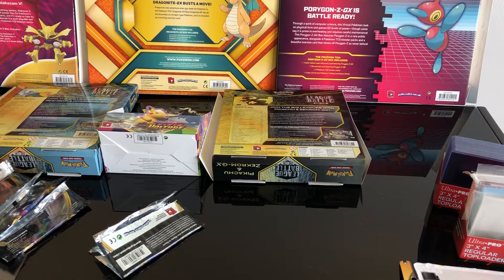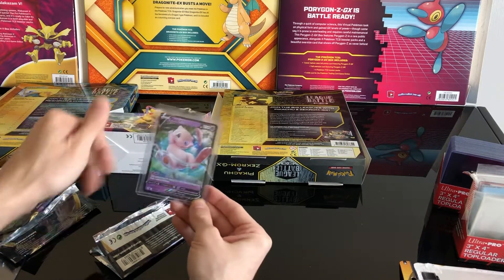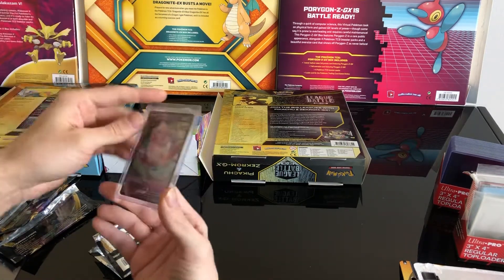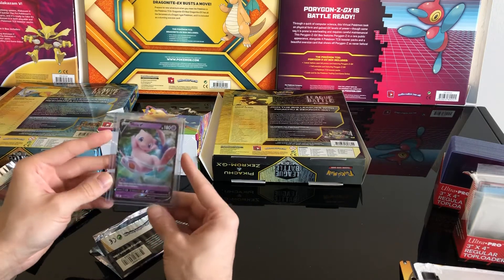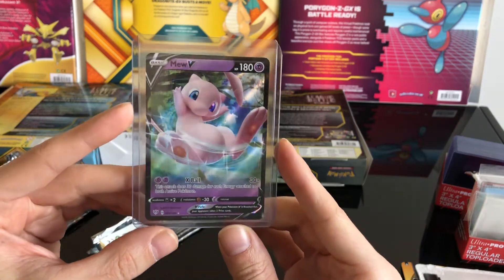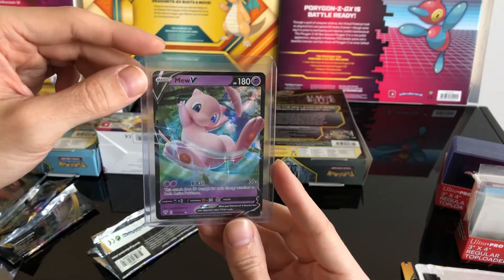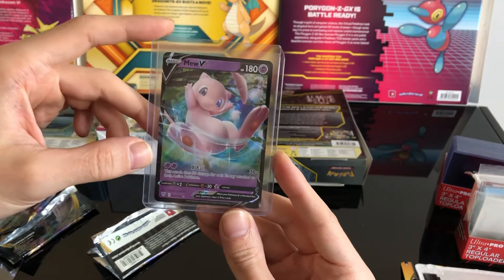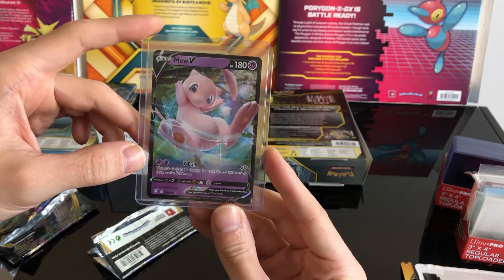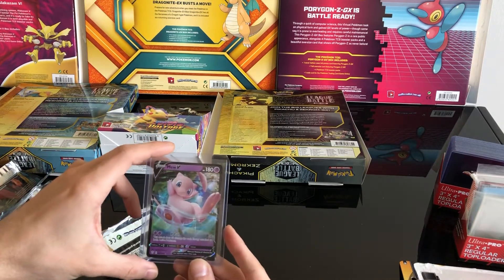Let's check out the Mew V again. It's a really cool card. Sometimes the top loaders just stick to dirt — I don't know why. Let's get a closer look. I love how the blue eyes also shine — that's really cool. The ability X-Ball: this attack does 30 damage for each energy attached to both active Pokémon. Really nice, and game-wise really good too.